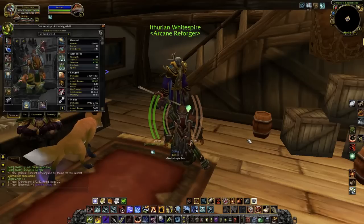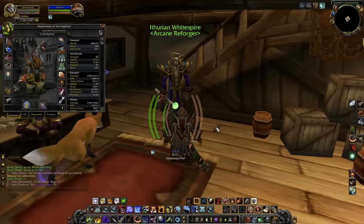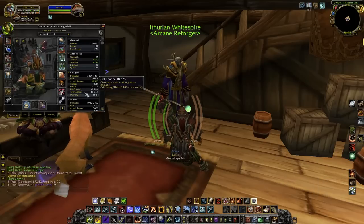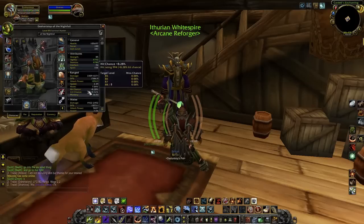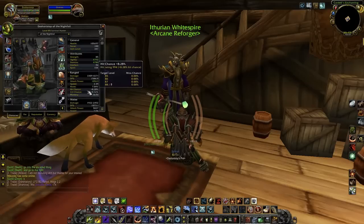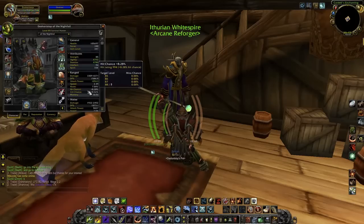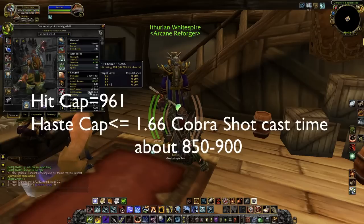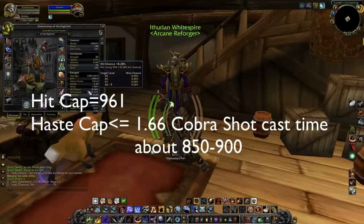Like I talked about in my DPS guide video, there are certain caps that you're going to want to have as a hunter. Thanks to a comment on my DPS guide video, the hunter hit cap — when I said it was around 950 — it's precisely 961. So you're going to want to make sure you have over 961 hit, or exactly at 961. You don't want to go over because you could be using that extra hit in another useful stat.